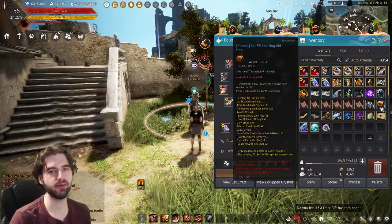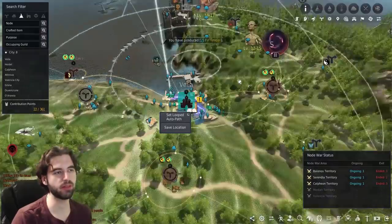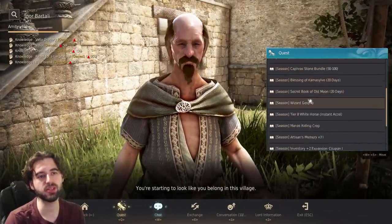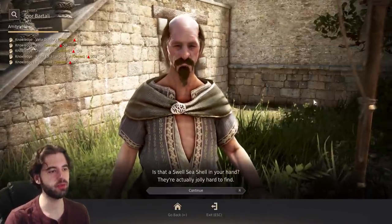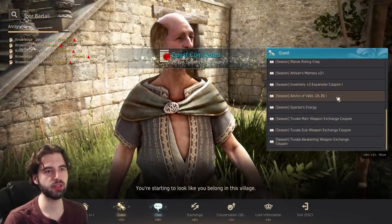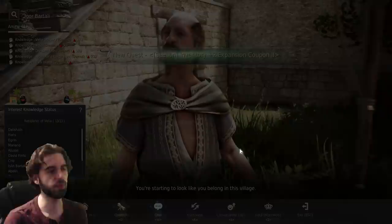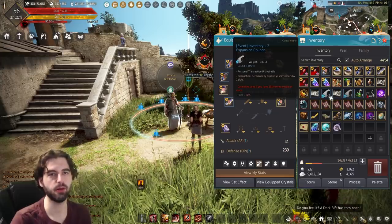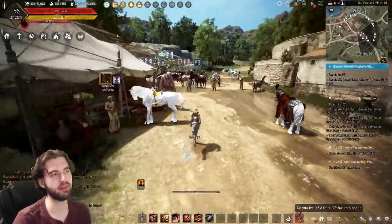I went and picked up the leveling aid box down in Velia, opened it, and now have seasonal sweet shells to spend. To spend those, talk to NPC Igor Bartali located in Velia. Click on the quest tab and you'll be able to exchange them for the rewards shown. In this case I'm exchanging for the wizard ghost pet, and then I'm going to exchange for the inventory expansions — because these inventory expansions are bound to the family, not the character, so I can put them in storage and redeem them on a different character.